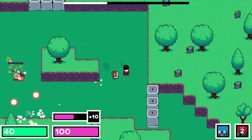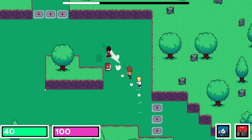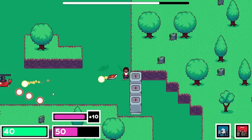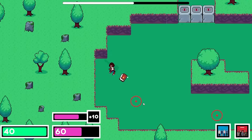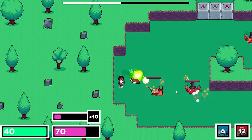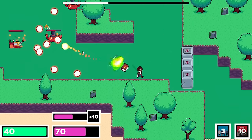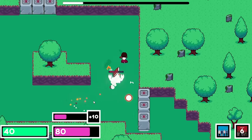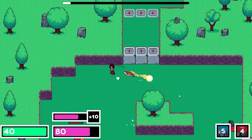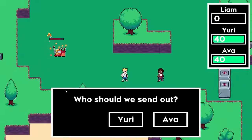I spent a while balancing some things. I changed mana so that you generate less over time but there's a higher max amount, and most plan state acts now use less mana. This should make it so you're less likely to have max mana all the time, but you can also use more acts per turn. I also balanced the players — Ava is way too powerful, so I nerfed her, buffed Liam and Yuri, and then nerfed the player's stats in general to make the game a little bit more difficult.